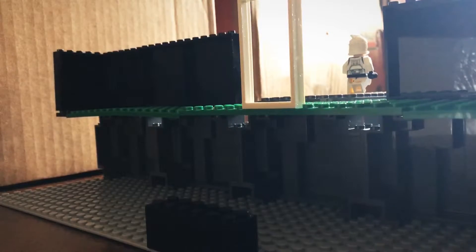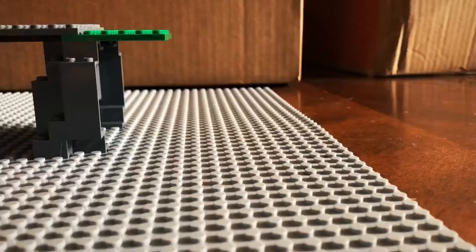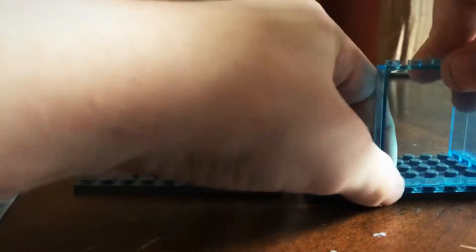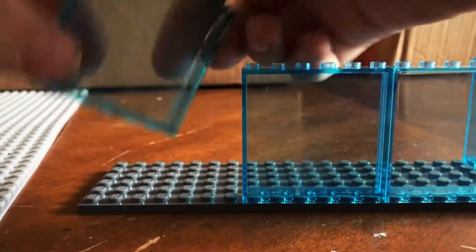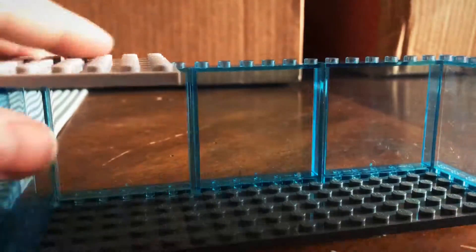Let's take — there we go — two of these, put them right there. There we go — and the command center got right there. Let's build the command center. Now you get two of these. I don't know if there's more over here, but you get two of these. Now let's place these window bricks. There we go — let's take these and place them right here.